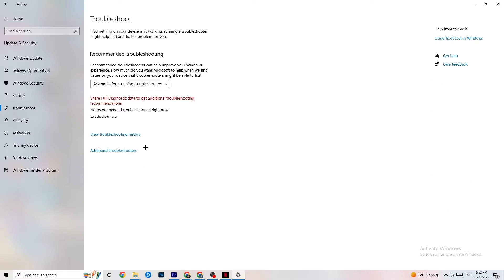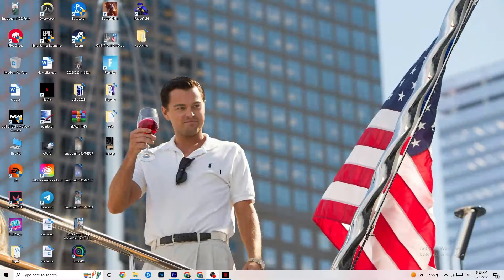Afterwards, click onto Troubleshoot. Here you can use your operating system to find any broken or non-working data that is damaging your PC's performance, and Windows will delete or repair it automatically.